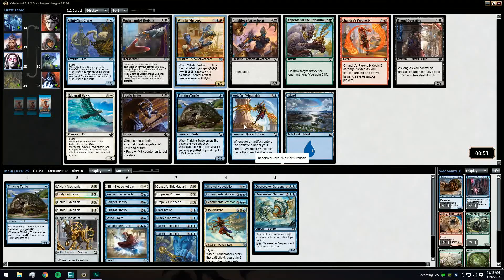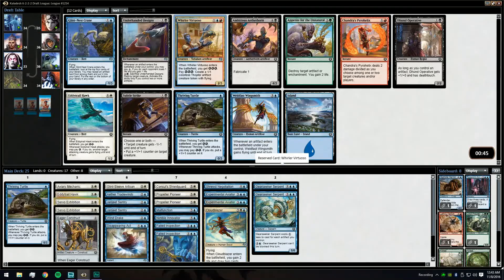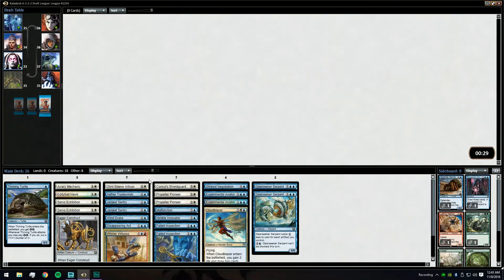We'll take a Wharler Virtuoso. Glint-Nest Crane, despite us running two Gear Seeker Serpents, only finds one card in our deck. Wharler Virtuoso though — if we end up with a Prophetic Prism or something like that — is a card we easily want to include. We're only missing out on a Thriving Turtle by taking it, so yeah we'll take the Virtuoso.